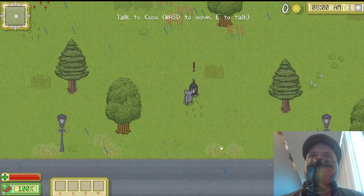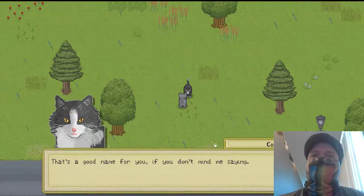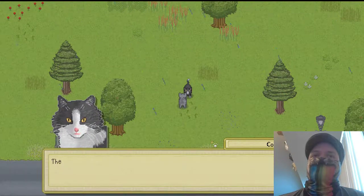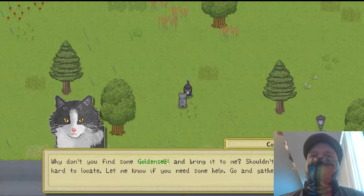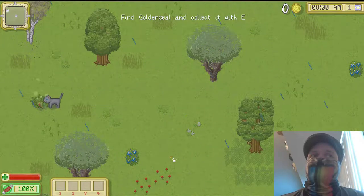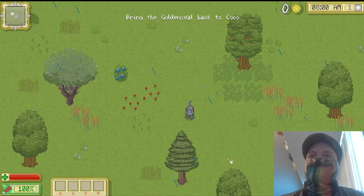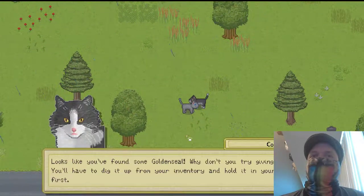Movement is easy and smooth with WASD, and E is to talk. Which is nice. I'm speeding through these a little bit because I want to show you all something here. See this green? Whenever a cat talks to you about a plant, as far as I've seen, you will get a green prompt. If it's a skill-related conversation, you'll get a blue prompt. And I'll show you what I mean here.